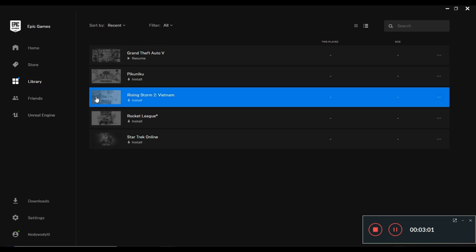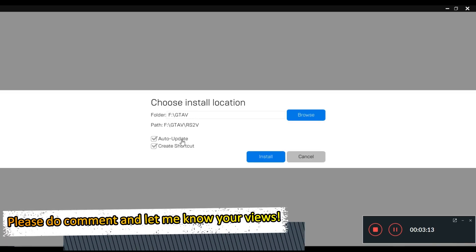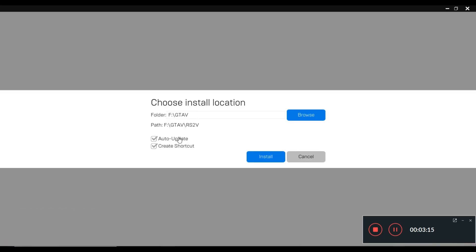As soon as you click on Library it will show you the list of games you own. Now in order to install Rising Storm 2: Vietnam, you have to double-click on it. As soon as you double-click it will ask you where you want to install it. Depending on the drive you want, you can select that — by default for me it's the app drive. Once you have selected the path, click Install and that will start the downloading procedure.